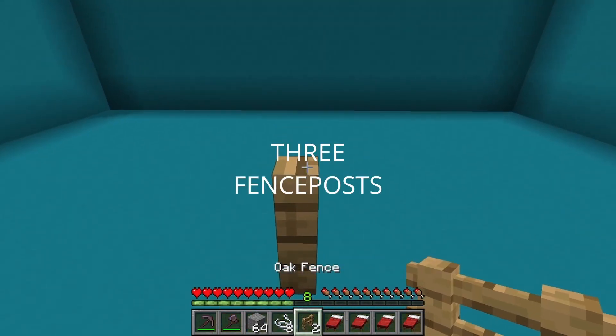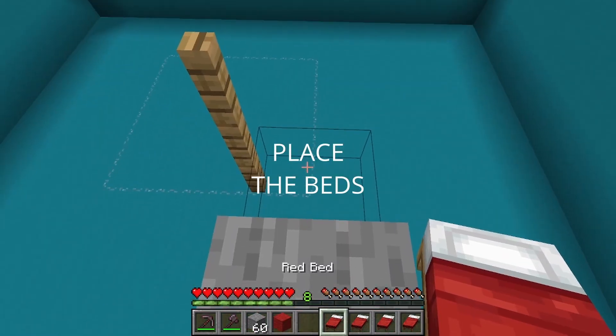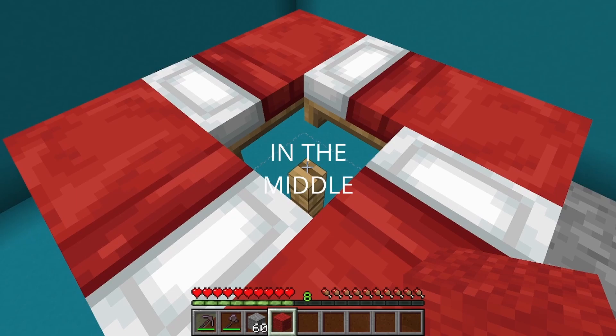Move forward and place 3 fence posts on top of each other. Then surround the top fence post with string. Place the beds on the strings and then a red wool in the middle.